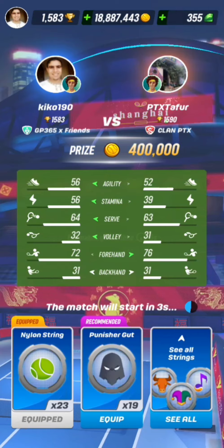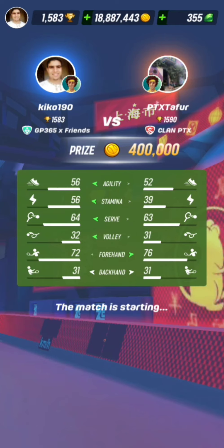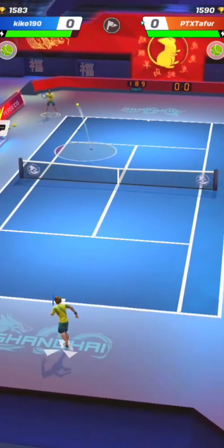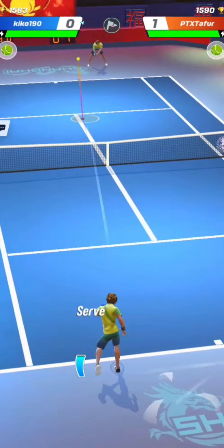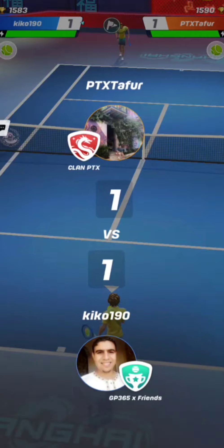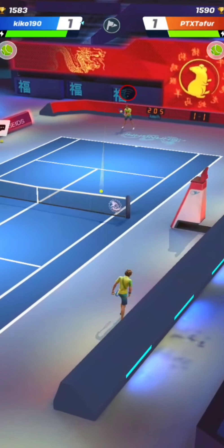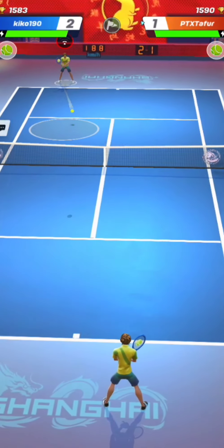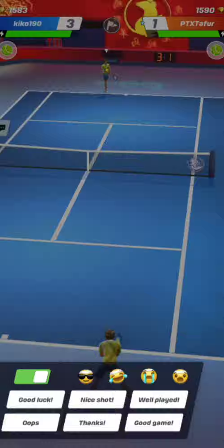Let's watch a match between Kiko190 and PTIX-STAR4. Both were using high serve big forehand and both were playing with Nylon String. PTIX-STAR4 was having a slightly bigger forehand, but Kiko190 has the advantage of stamina. Given that both are using Nylon String, if the opponent of Kiko190 can't end rallies fast enough, Kiko190 will just need to try and bring his opponent into long rallies to wear him out and then take advantage in terms of stamina.